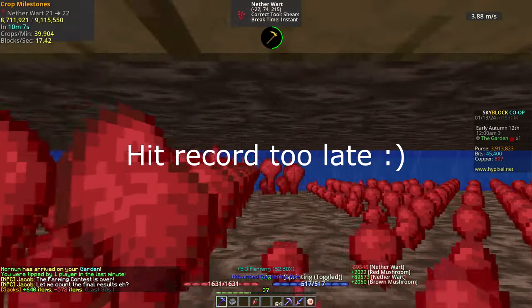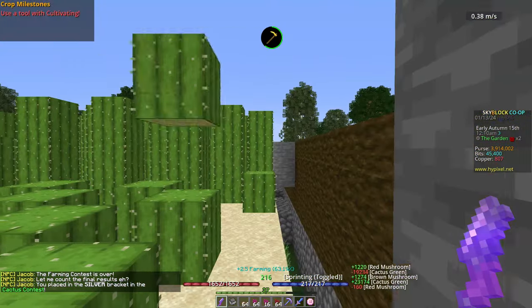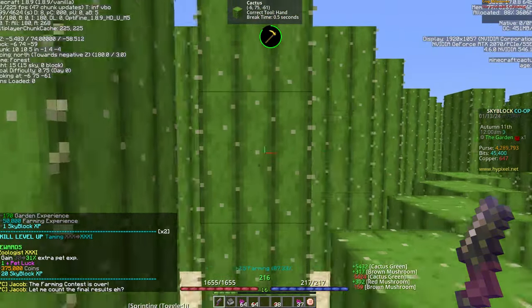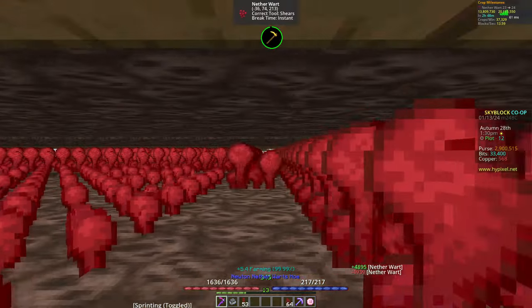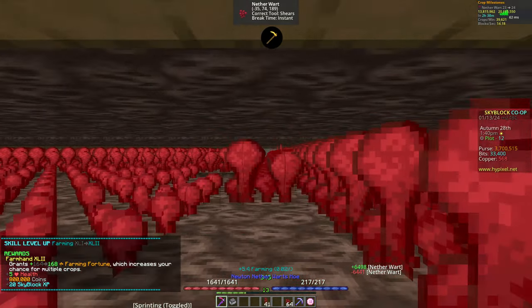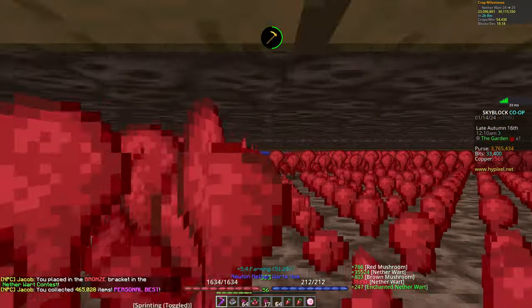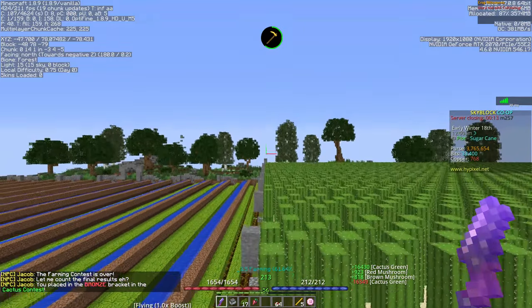I farmed mostly nether warts for the day, getting bronze with 110k and even got a silver medal in cactus before taking a break. I started off day 3 with a bronze medal in cactus in the last 30 seconds of the contest, then buying a few cultivating books for my new tools. While farming nether warts, I hit farming level 42 and spent the next 5 hours watching movies with my wife and son on a rainy day farming on the side. During that time, I PB'd in cactus, nether wart, and carrots, upgraded 2 minions, and went back to get a bronze in cactus.